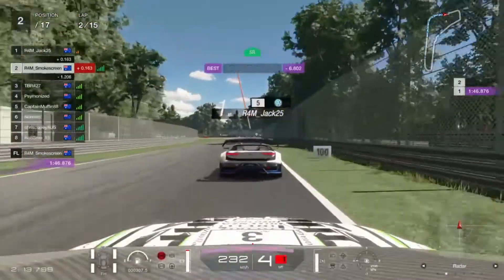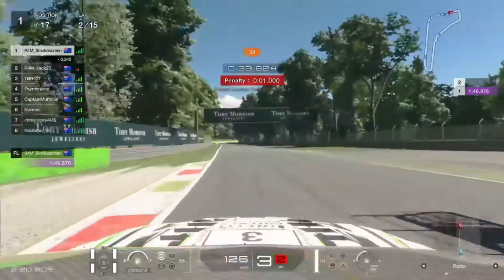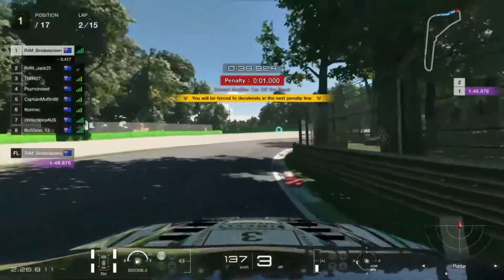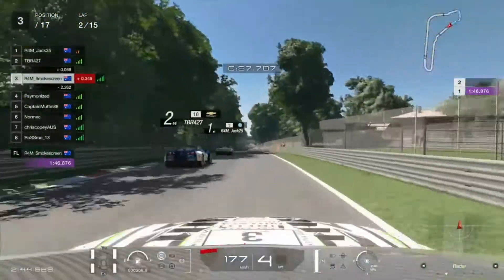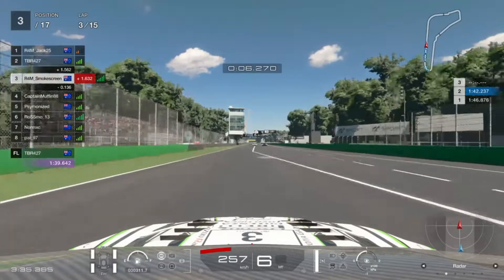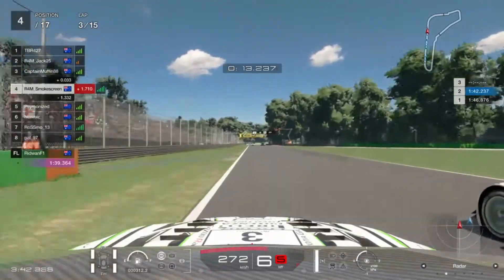Coming into the second chicane, I make a bit of a mistake and go for a move down the inside, and then we just make contact with Jack there — not good, seeing as we're part of the same team. I get myself a one second penalty, completely deserved that one. Apologies for the contact, Jack. I have to cross the penalty line and serve that one second penalty, and lose two positions down behind the Chevrolet Corvette driven by TBR. We drop out of the slipstream of the top two — so that's more punishment, more consequences of my mistake.